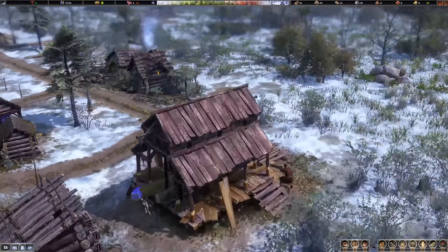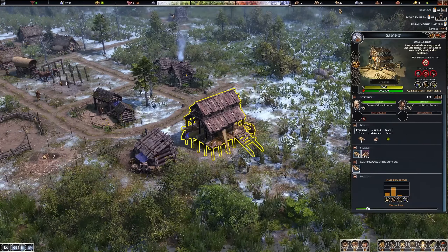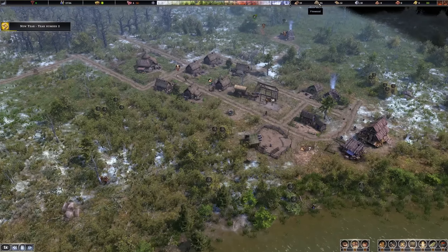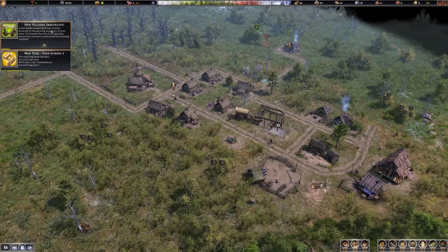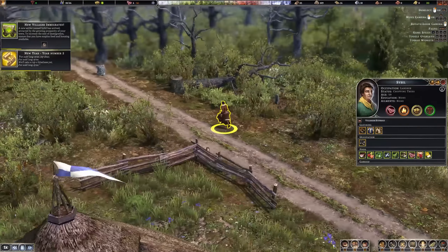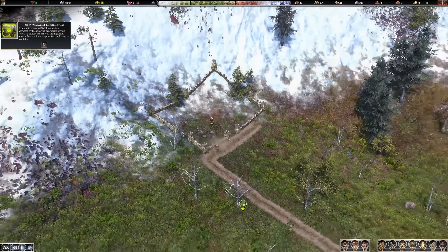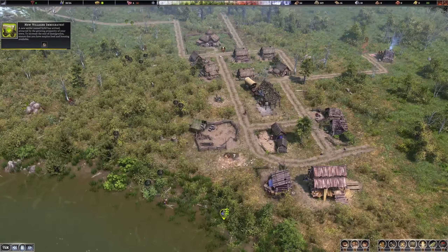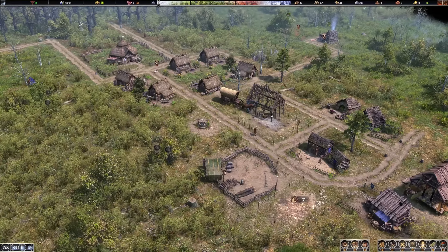The storehouse can now start its construction as things get along. We also have the saw pit — two people working on it, though it does consume a lot of logs. We've also survived the first winter — it is now year number two. A new settler named Sibyl has arrived, attracted by the growing prosperity of your town. And just on time, the graveyard is also finished. We can store 96 there — quite lots of room. So far so good; we continue onwards in the next episode. Stay tuned.